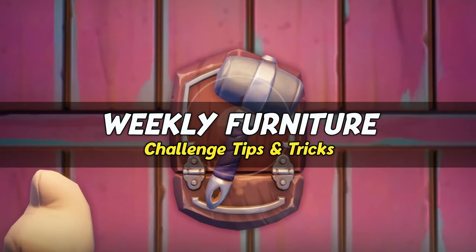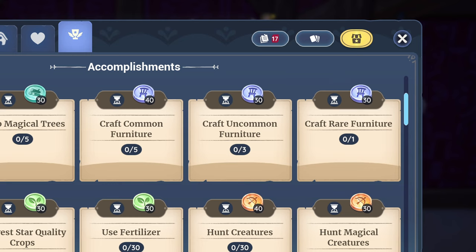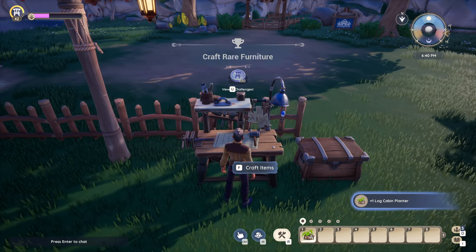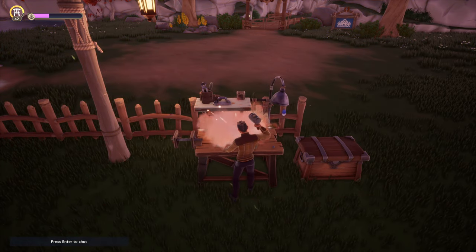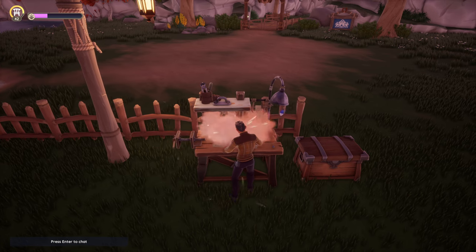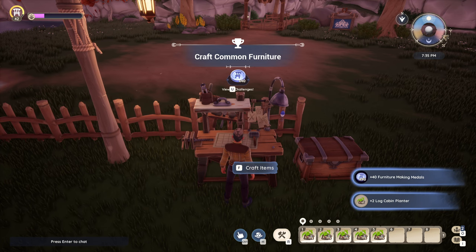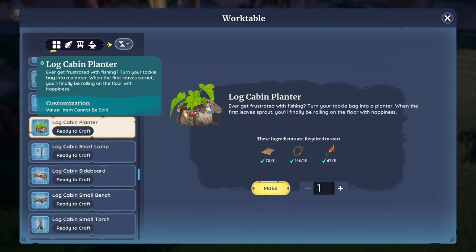Next up is furniture crafting. For the three challenges, we need one rare furniture, three uncommon, and five common furniture pieces. What is different compared to some other tasks is that the one rare will also count as an uncommon, and the three uncommon will count towards the regular. So in the end you only need to craft two additional common furniture pieces. However, there are some fairly easy to craft rare items, and if you craft five of them, you are done with all three challenges at once. The best item for this is the log cabin planter, as what it requires is fairly easy and cheap to gather.